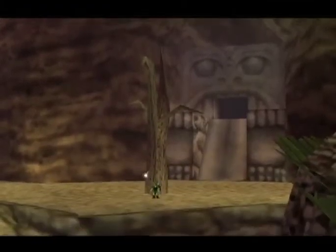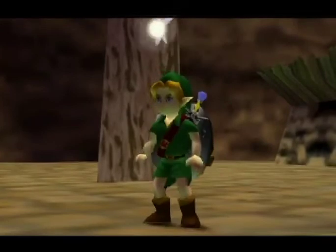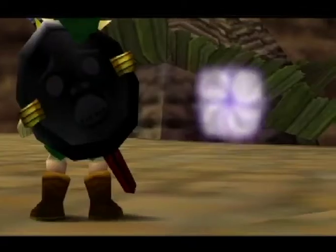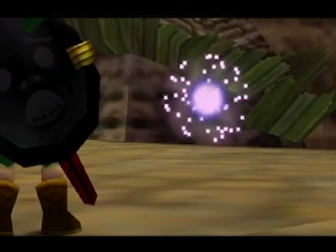And of course they want you to forgive Skull Kid for what he's done, even though we're about to kick the ever-living crap out of him. Now you're going to witness these little orbs kind of just clean up the area and remove all the zombies and things walking around and the Gibdos.